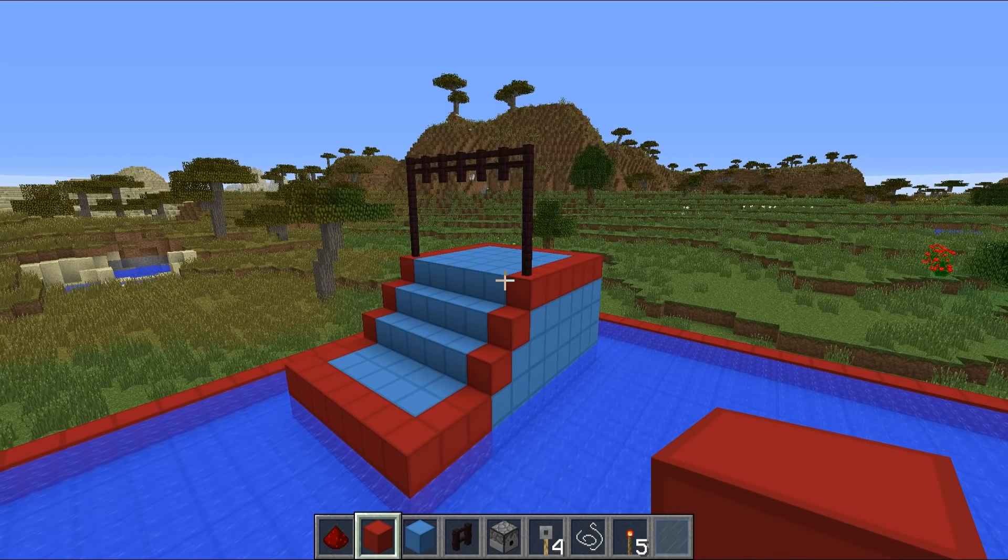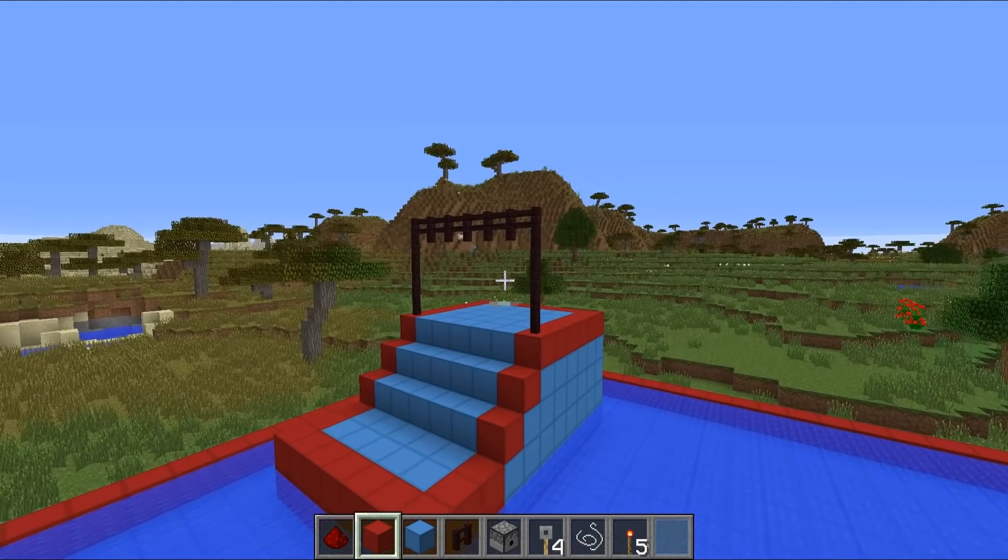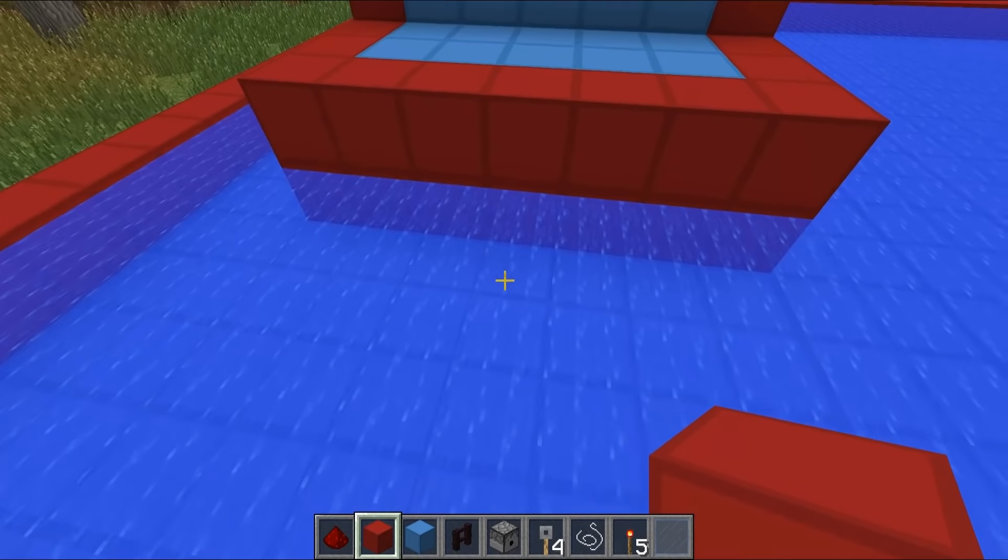There's quite a bit of block placing to do, so I'm going to crack on with this one. This is what we've got so far - I've added in a tiny bit of extra detail across the top there with fence posts, which I think is a nice bit of detail, but if you don't want to add it of course you don't have to. Anyway, we're now going to crack on with our first obstacle.